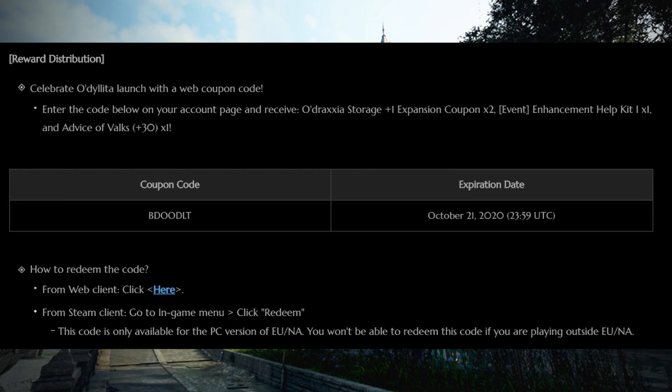There is also a coupon code for some Odraxia storage, an enhancement aid kit, and 30 advice of Valk, so make sure to redeem it in game if you are on Steam or through the website if you are not on Steam.